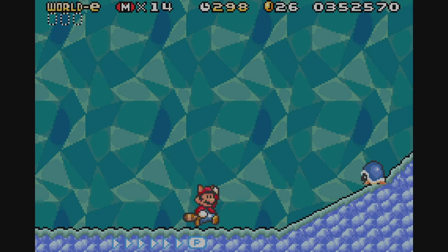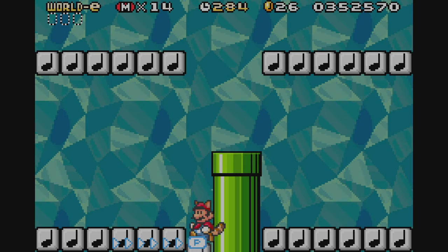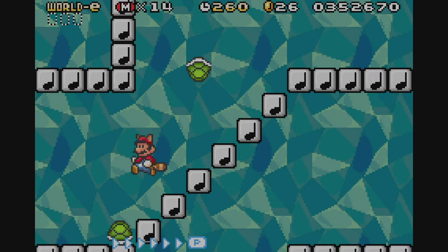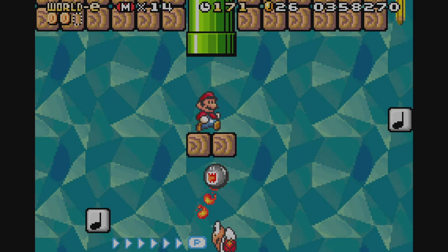Stage 11 is Magical Note Blocks. My first impression was that it's a nice stage, but then you get to the main room and it becomes a vertical platforming section where there is nothing but musical note blocks, and you just keep climbing up until you reach the top. The stage does throw some flame chomps at you, so it gets a little tricky, but other than that the stage is pretty straightforward.